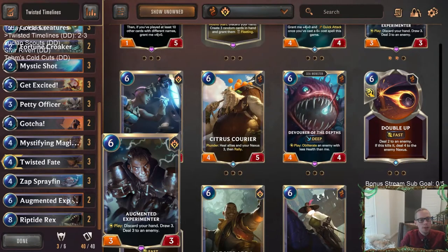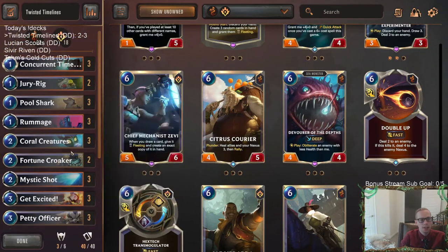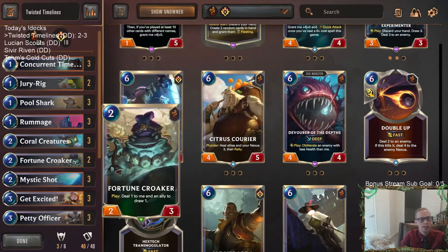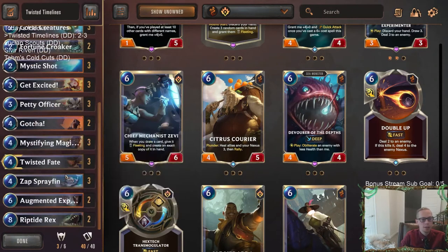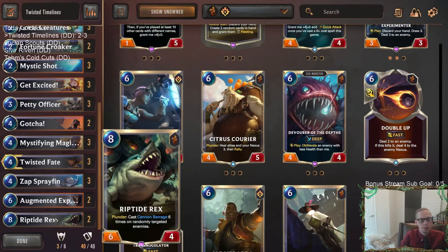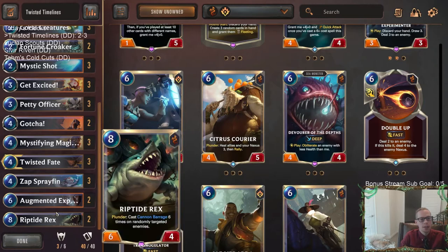Augmented Experimenter wasn't horrible — it gave me some interaction I liked, and it let me discard stuff in the late game, since Dreadway Deckhands and Coral Creatures in the late game aren't going to really do very much. But Augmented Experimenter is tough when you're trying to do Riptide Rex — you want to hold onto your hand, especially if you have a Riptide Rex in hand.